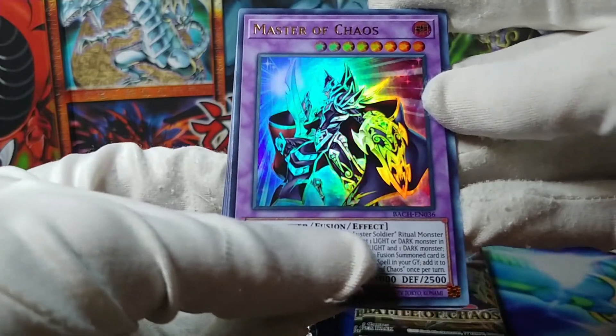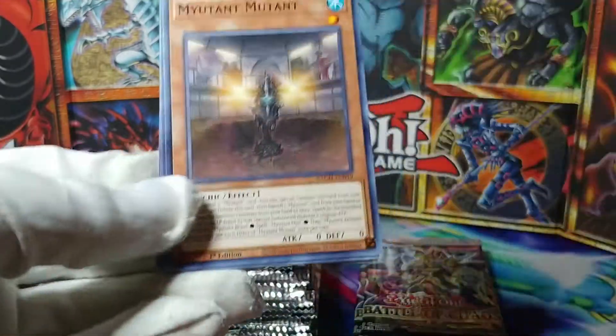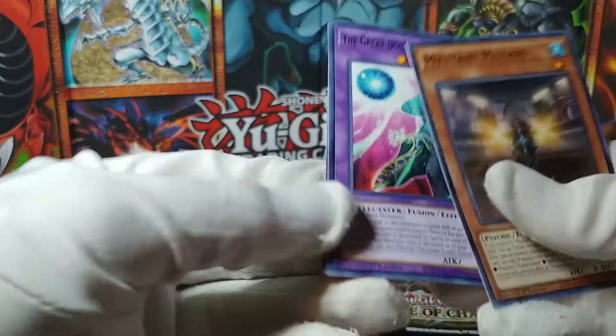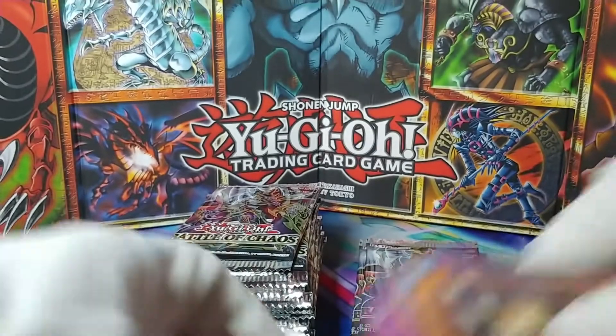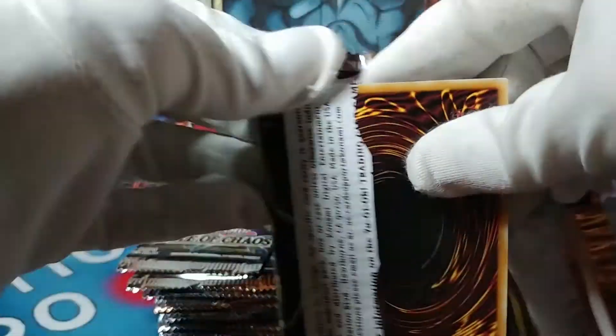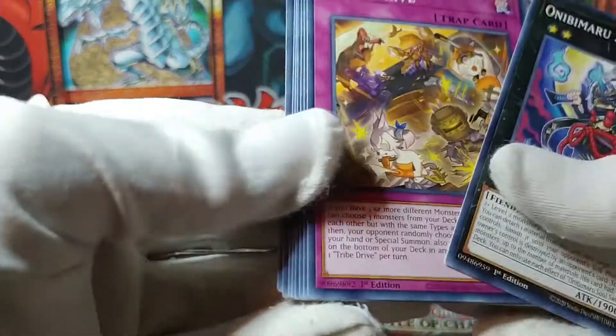Dark Magician Chaos Blackluster Soldier Fusion — very, very cool. Mutant Mutant, Smile Potion, dropped it. And some other stuff. No Secret Rare yet — emphasis on the word yet — because there should be one on this half.